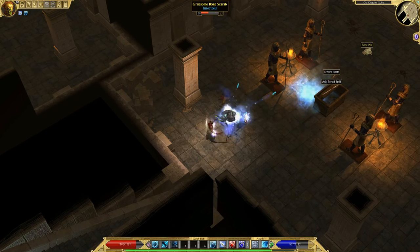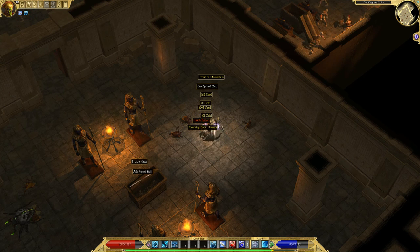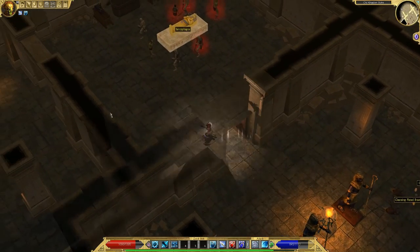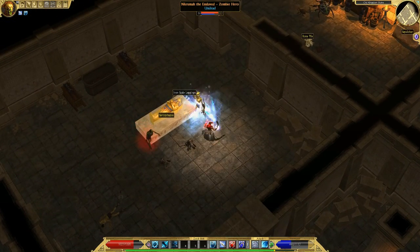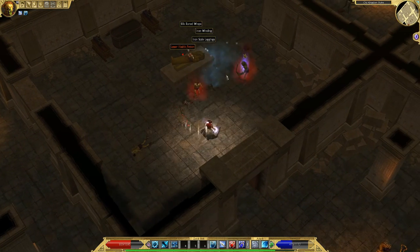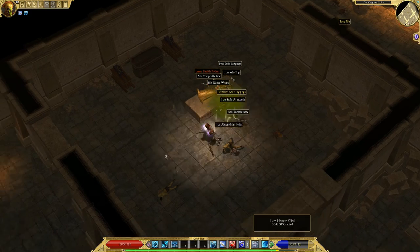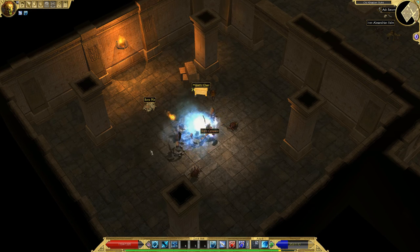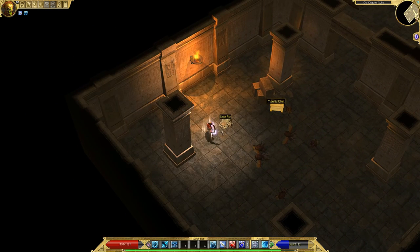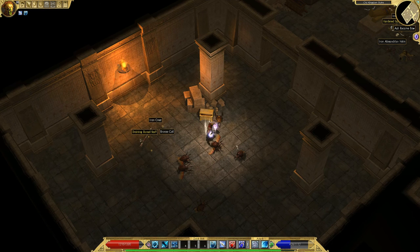Some scarabs. There's a hero back there and a majestic chest in the other room coming up. I'm doing a lot of melee now just because I don't have the energy to go all ice shards yet, but later I want to do mostly ice shards and just a little melee — when things don't go down fast or for bosses.